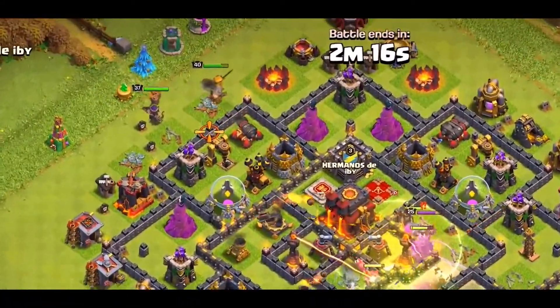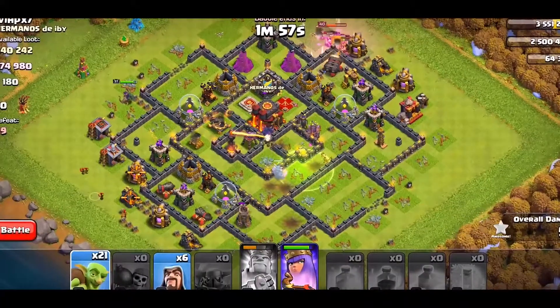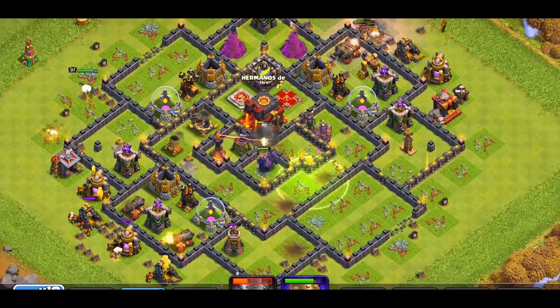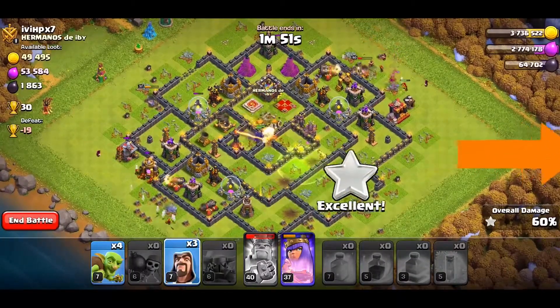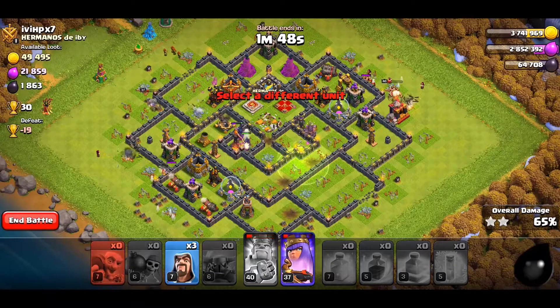We will deploy our heroes from the opposite side to get the storages. The King will walk out but we should get those down. After that we will deploy all the remaining Goblins on the collectors outside the wall. This strategy is also discussed in the next video for its approach towards Dark Elixir farming.